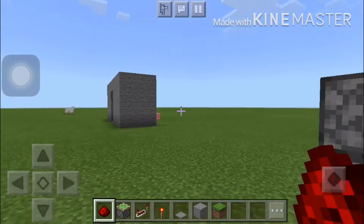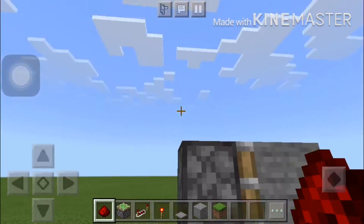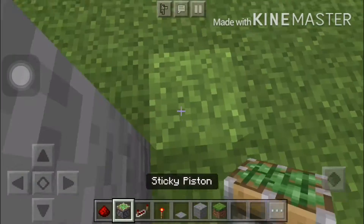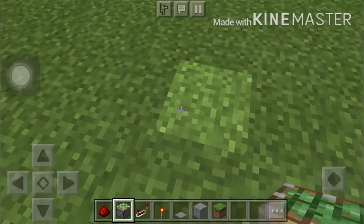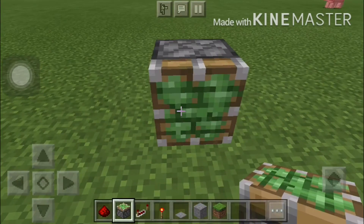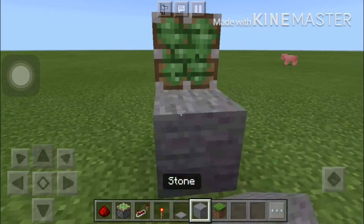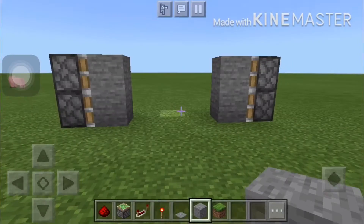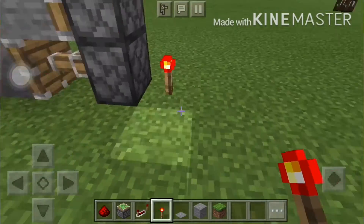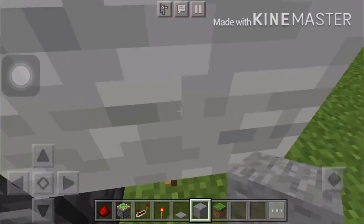The only difference, like I already said, is this. Here we're gonna put — not yet, maybe not yet because we need to do it like that. Also the same thing: put the redstone torch and the block at the top. Don't put the redstone because it doesn't do anything.